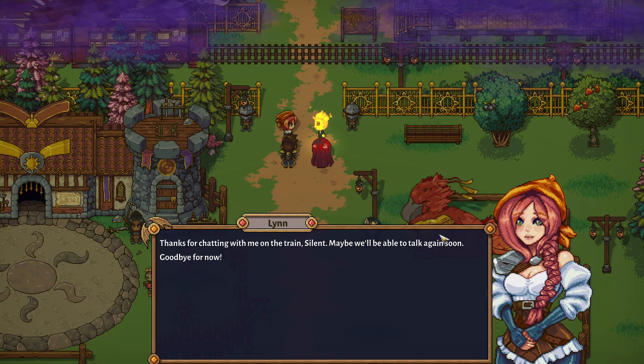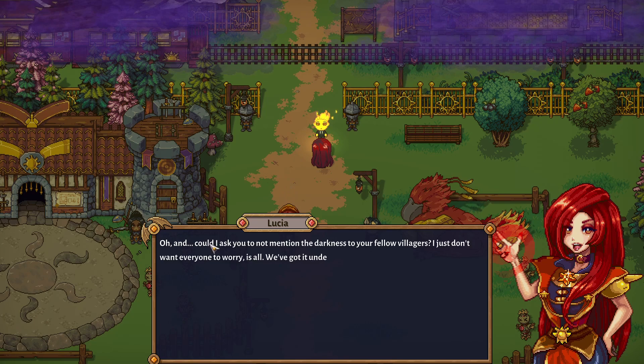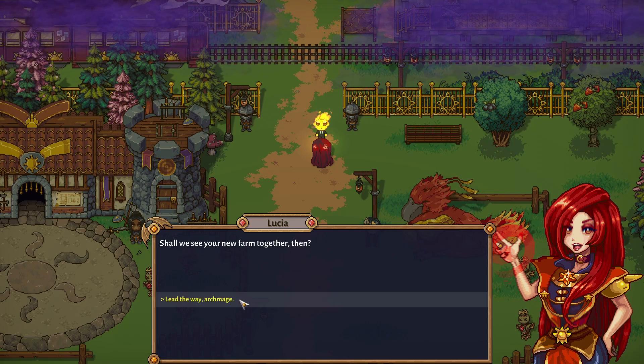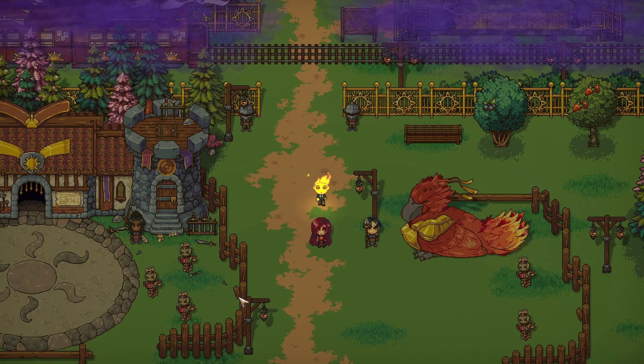'Could I ask you not to mention the darkness to your fellow villagers? I just don't want everyone to worry — we've got it under control.' 'Shall we see your new farm together?' Why not? She's an archmage — should've expected. 'Welcome to your farm. Despite your adventurous arrival, I'm sure we'll have it all figured out soon.' So by the time this video goes up, depending on timing, I may or may not have moved already.